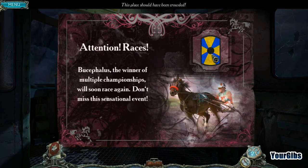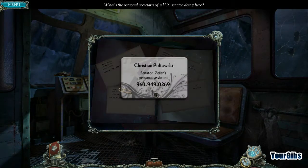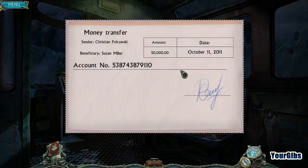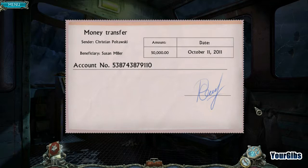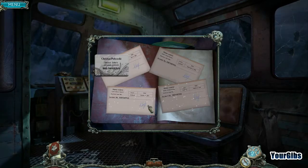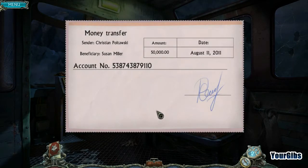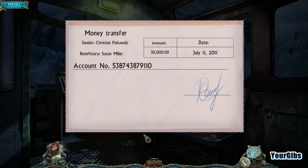That first aid kit might contain a lot of useful things — I need to open it. Oh, there's our code for the horses: blue and yellow. This briefcase hasn't been here long. What's the personal secretary of a U.S. Senator doing here? Money transfer? Sender Christian, Beneficiary Susan. Monthly transfers — August 11th, September 11th, October 11th — monthly transfers of $50,000. That's rough.